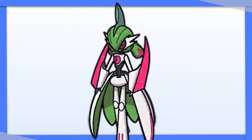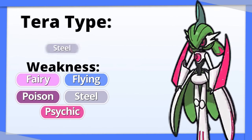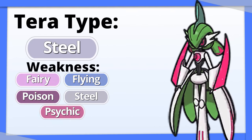Iron Valiant has five weaknesses. Going Tera Steel turns all of those into resistances.